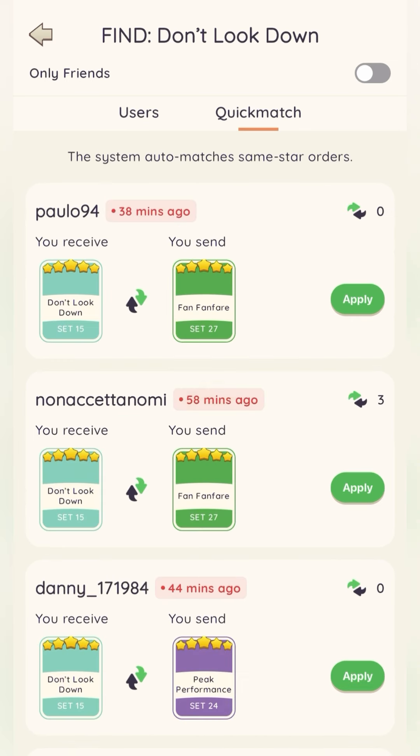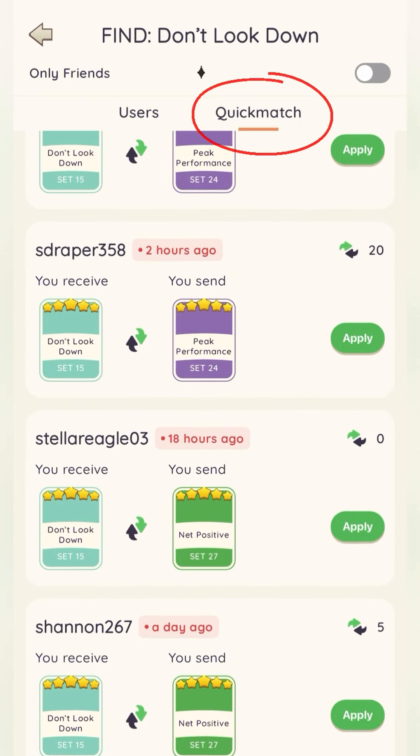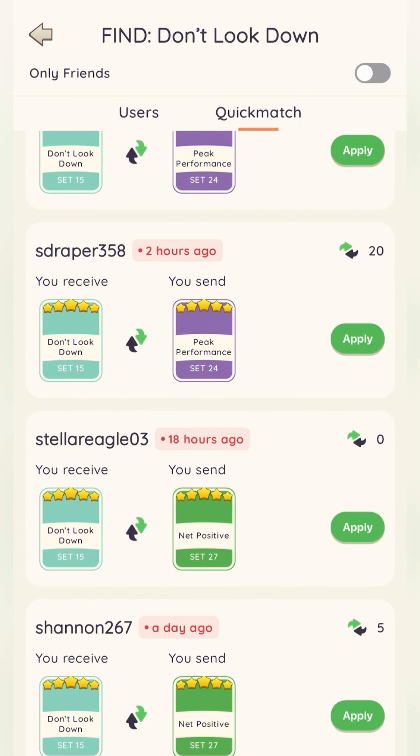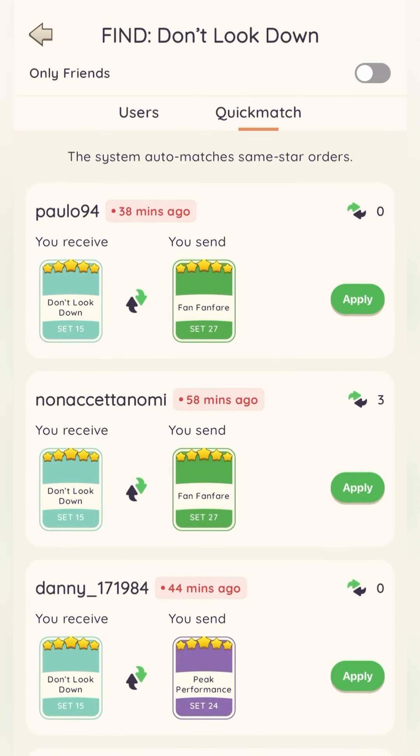Here's another fun little perk about Sticker Hub. Instead of scrolling through all the users, they have a quick match tab — the app will just randomly match you with somebody that needs something you have and has something you need. So instead of scrolling through people checking whether they have something you need and vice versa, you can just go to quick match.